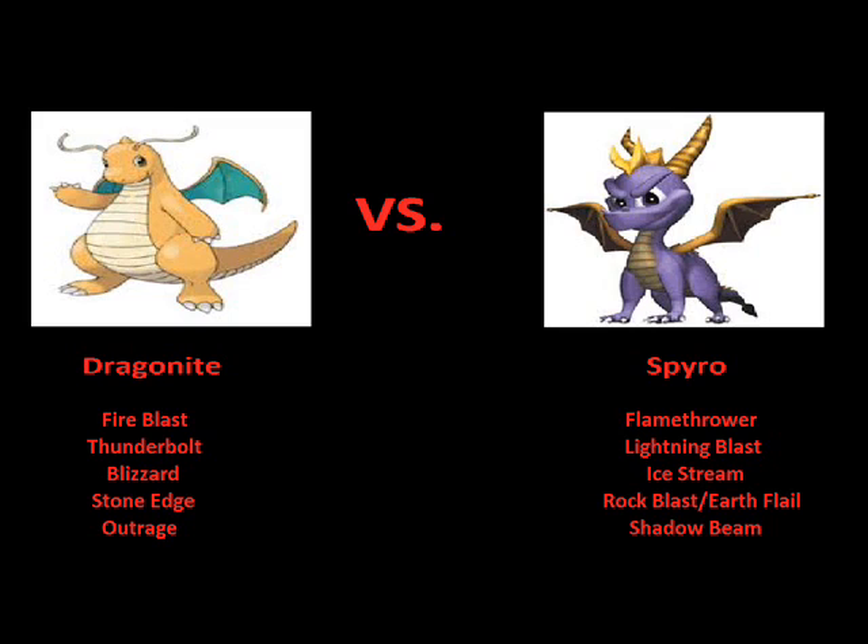For the edge in this department, it all comes down to one thing: the fact that Dragonite's Thunderbolt has a slim chance of causing paralysis, which would be a big factor in the fight, and Spyro's Lightning Blast does not cause paralysis. So when it comes to the lightning attacks, I'm giving it to Dragonite.